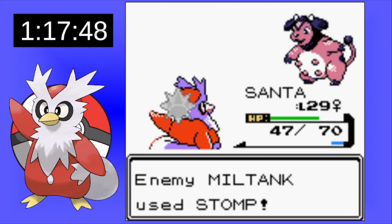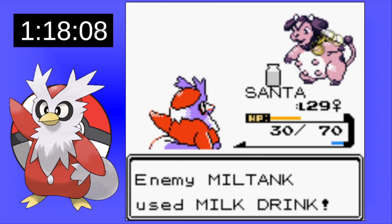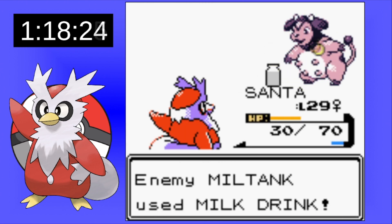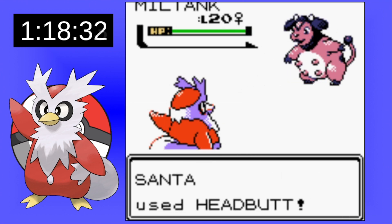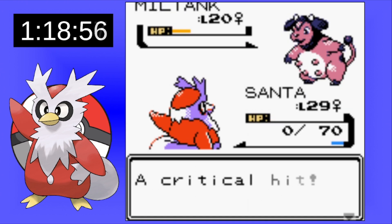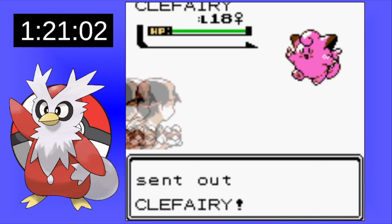We just need some flinches and more lowered accuracy. Then we see Miltank go for Milk Drink, which is annoying because it can just heal itself up easily. I go for some more flinches hopefully, but unfortunately Rollout finishes us off once again.